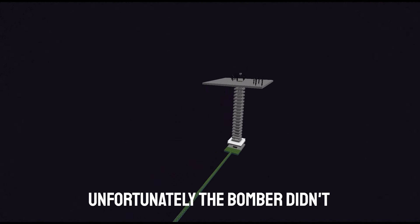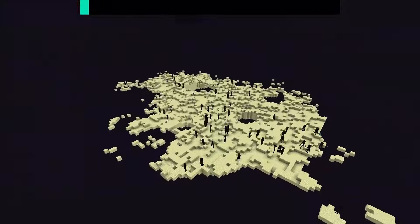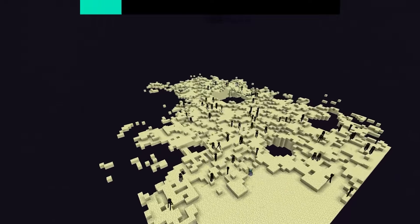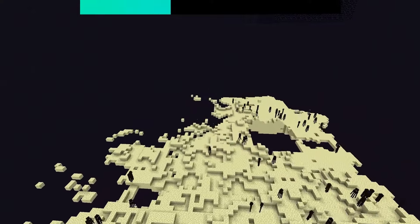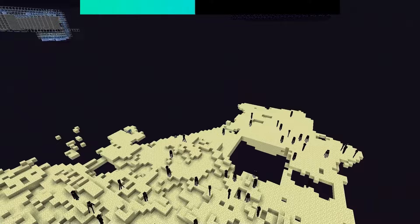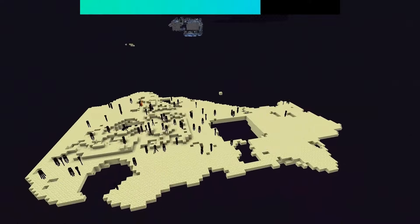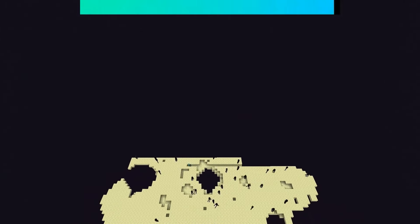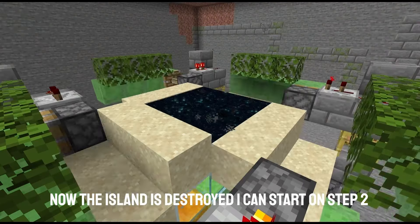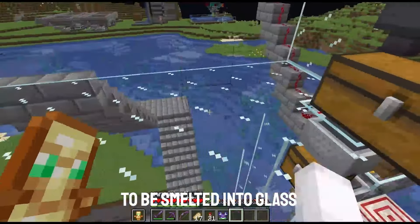Unfortunately, the bomber didn't destroy the last few layers of the end island, so I'm just going to remove it right here. Now the island is destroyed. I can start on step 2, so I need to gather sand from my duper in the end, and take it to my smelter to be smelted into glass.